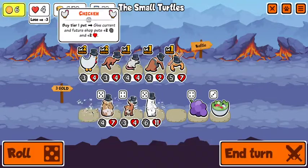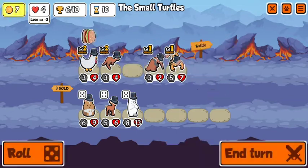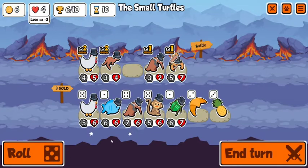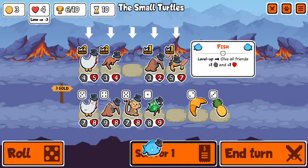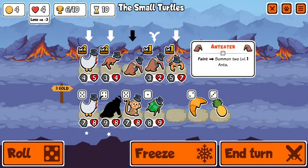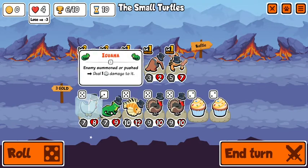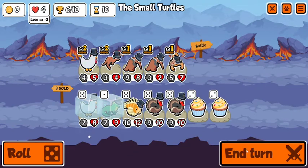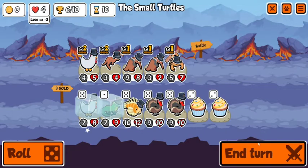Play and sell and play and sell. It doesn't really matter who this goes to I don't think. Well it doesn't look like I had to worry too much about the chicken. We'll end on another anteater I suppose. Let's go for the level three chicken — why not.